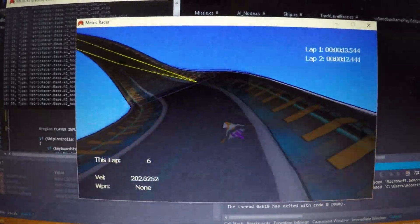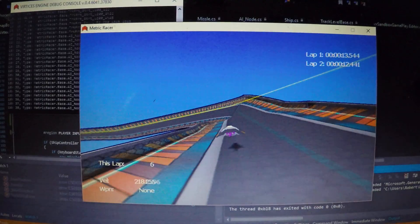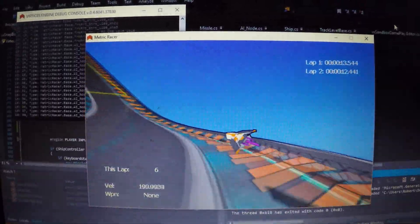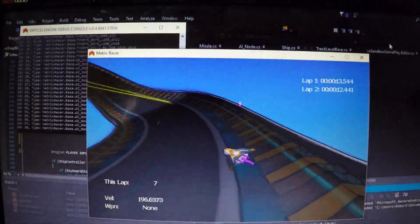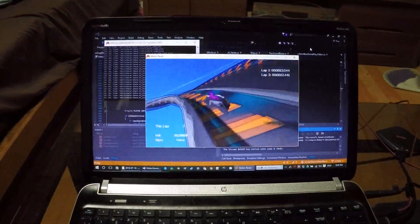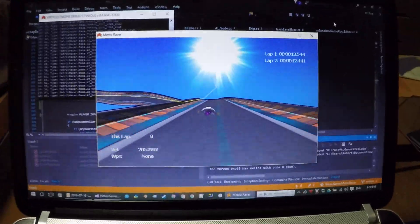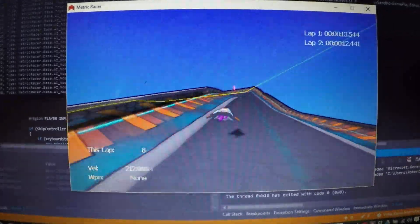Here it sets off — it follows the yellow line, which is defined by all those little green tennis balls. The ship checks which node is the closest one to it, goes after it, and when it reaches that one it looks for the next one. Just to prove it, I'm not touching anything — not the mouse, nothing. It's doing everything on its own. There was a bit of a bug there, it almost fell off the track, but it's working pretty well.